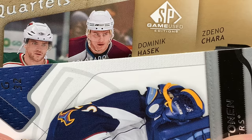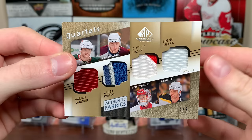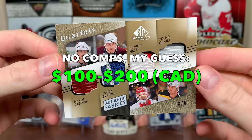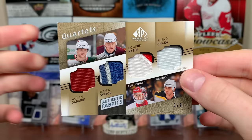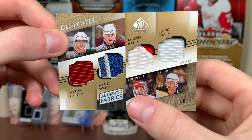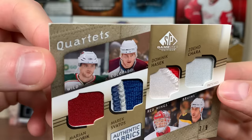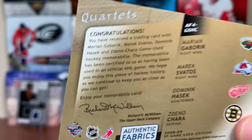Gabryk! Oh my gosh, Hasek's on there! Three of nine. Look at this — Marian Hossa, Marek Svatos, Dominic Hasek, Zdeno Chara. Some Slovaks and Czech-born players right there. Rest in peace to Marek Svatos. We got Hasek the Czech-born player, and Zdeno Chara the Slovak. Three of nine — we got a Hall of Famer and a future Hall of Famer, a really good player, and a guy who passed away too young. Unfortunately there's a little nick on the corner, but regardless — quad patch, game-used pieces. That is amazing.